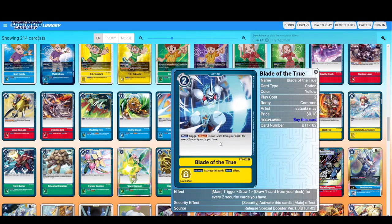Trigger: draw one card for every two security cards you have. This is yellow and it's very situational, but in yellow it can be stacked and used very wisely.